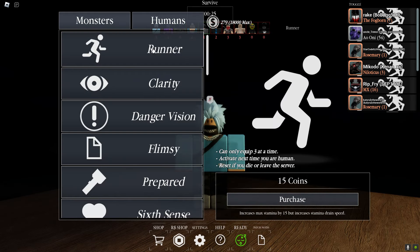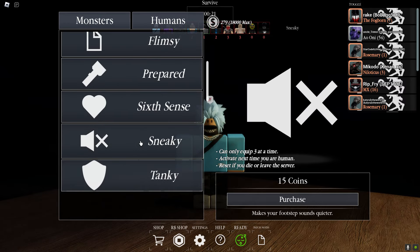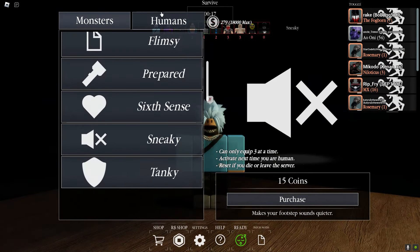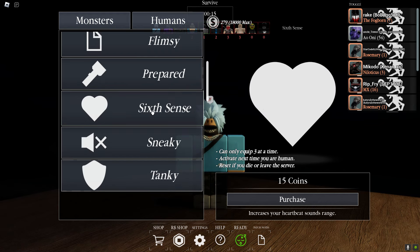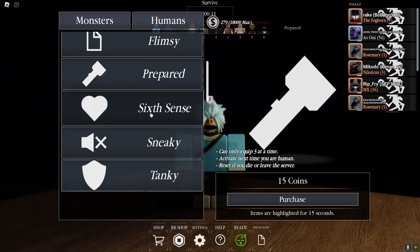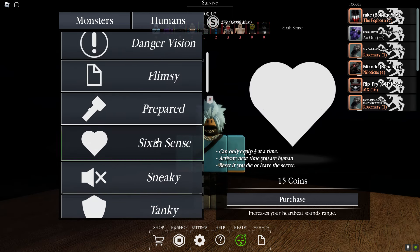Anyway guys, let's get stuck right in. So if you want to get money really quickly, I highly recommend you guys buying these. A lot of people don't know that you can buy upgrades really cheap if you're a human, such as sneaky, 6 cent — buy every single one of these. It's really cheap guys if you want to get money as a human, so make sure you buy all of these.